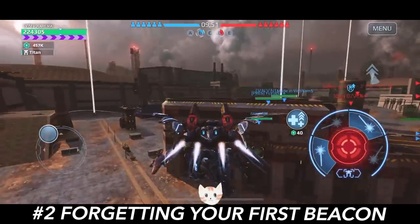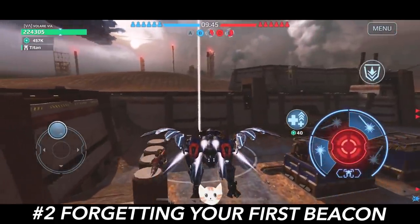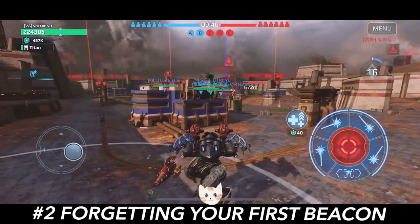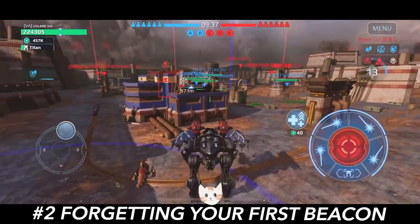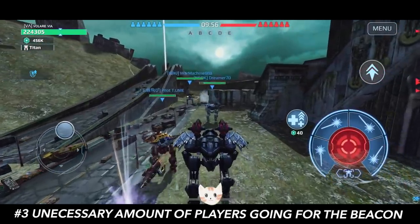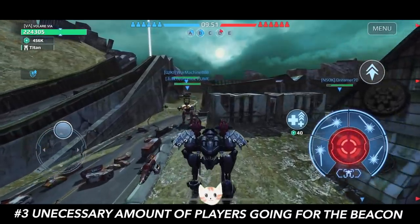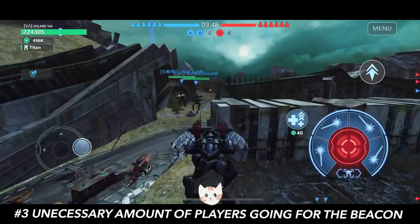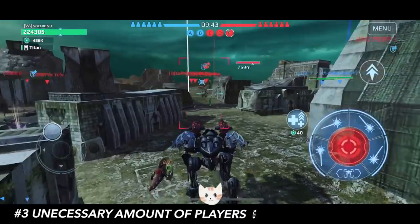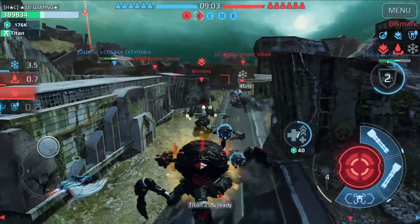Tip number two: don't forget your first beacon. There are usually two beacons close to your spawn while everyone competes for the center beacon. Don't forget the easiest beacon to cap — hang around it in case someone tries to overtake it. Tip number three: avoid having an unnecessary number of players all going for that initial beacon. Sometimes to win you need to go where you're actually needed. Hope my tips were a little helpful.